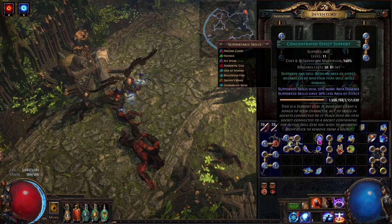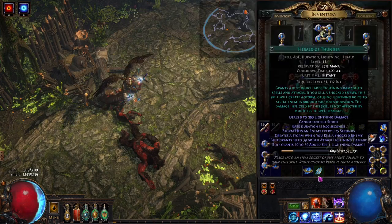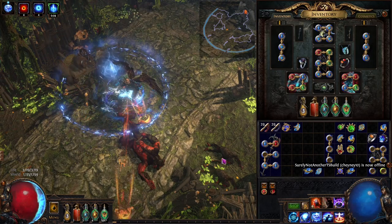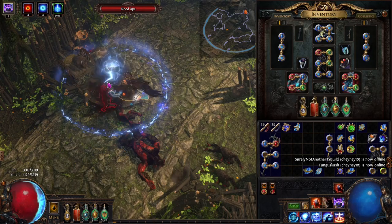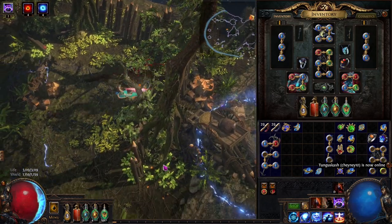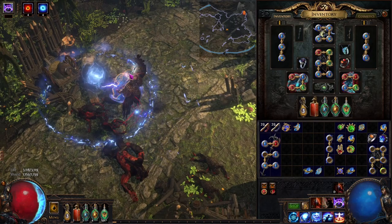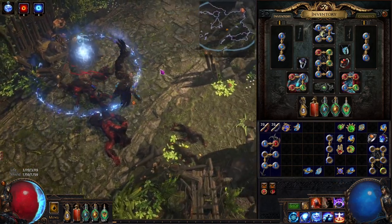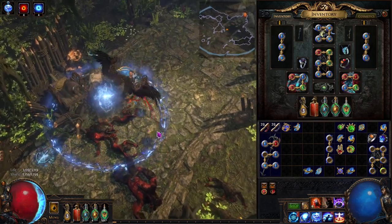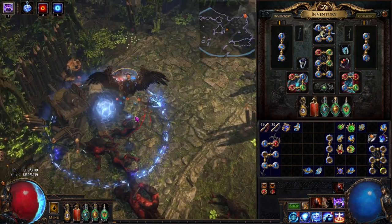So basically we have our four-link with Storm Brand, Concentrated Effect, Faster Casting, and Added Lightning Damage. For a boss we're going to slap down our Orb of Storms onto the boss, throw down a Storm Brand, and then throw as many mines on the boss as we can, moving around and kiting as we throw mines. We're going to stay within our lightning storms, throwing Storm Brands intermittently as they fall off, supplementing damage with Orb of Storms, and throwing mines on the boss as we kite.